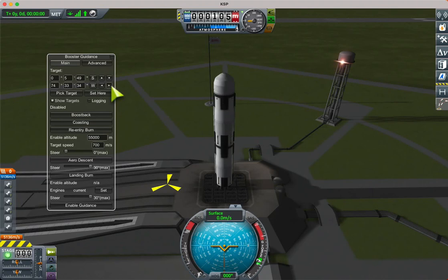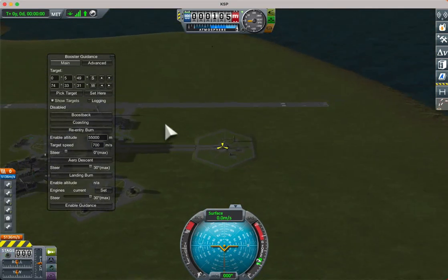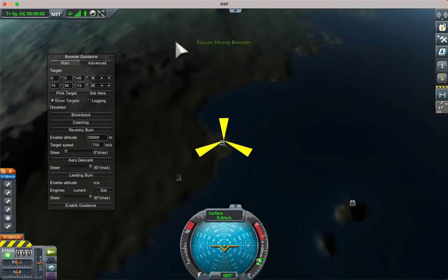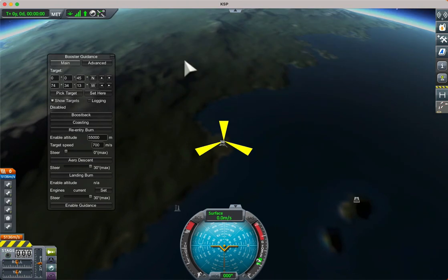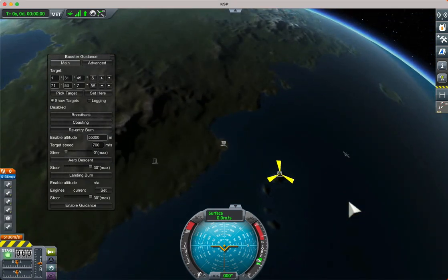We can do the same thing zoomed out and we can go to the map view. We can set it to a navigation target, and if we activate navigation the target will change. We can also set it to a vessel.